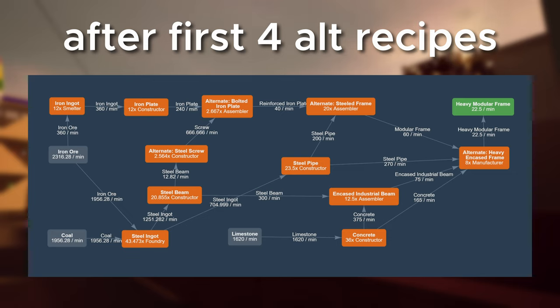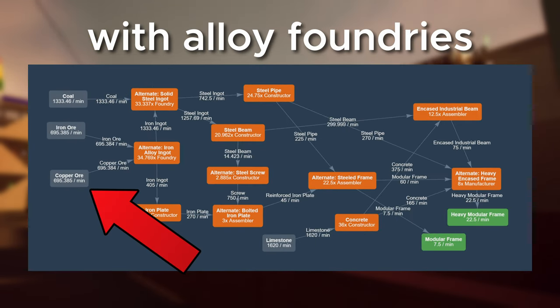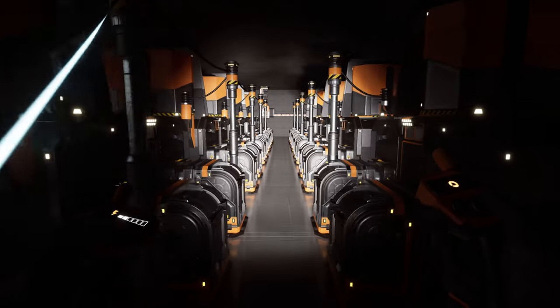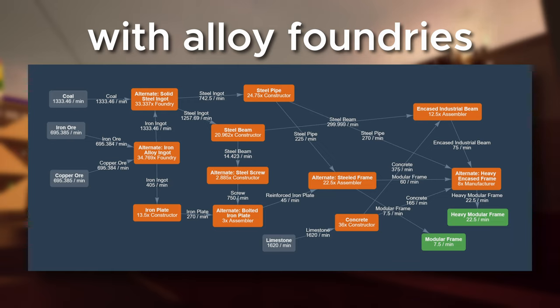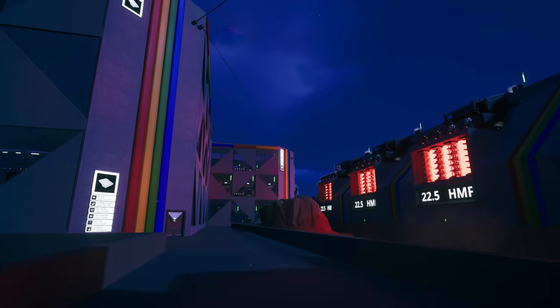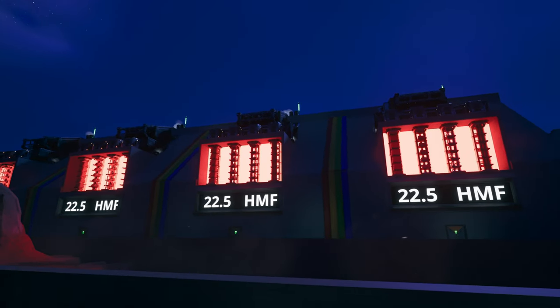The next step is to reduce raw resource input, and alternative recipes are once again helpful. With foundry setups replacing smelters, we can reduce iron input from 5,500 down to 700 iron plus 700 copper, and coal intake is also reduced by 1,000 units. While foundries use more energy than smelters on paper, that extra 4,000 iron also needs to be extracted with miners, which eats up extra energy. With the foundry approach, you also get 1,000 extra coal for coal generators. Copper is the most abundant resource on the map, so it is not an issue.